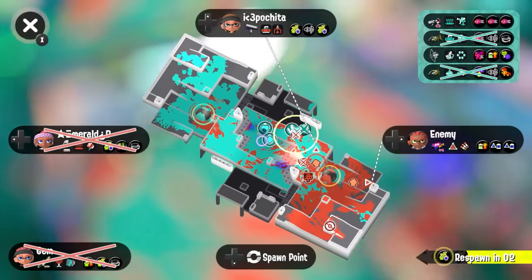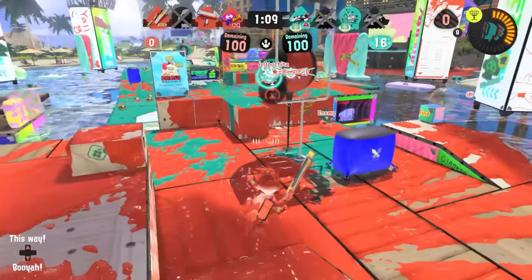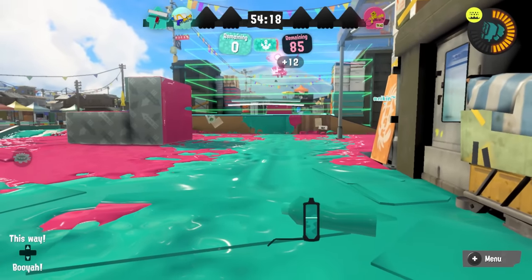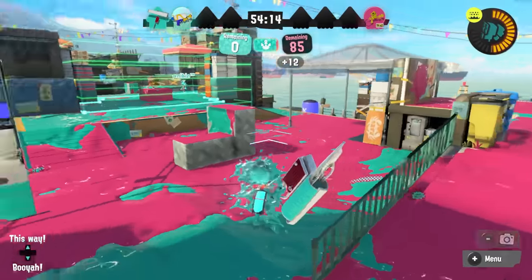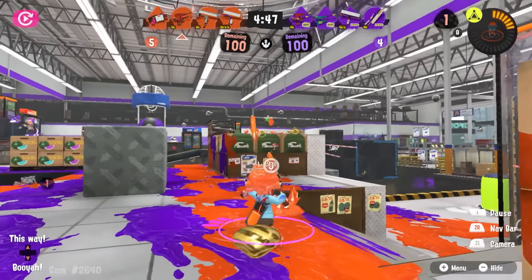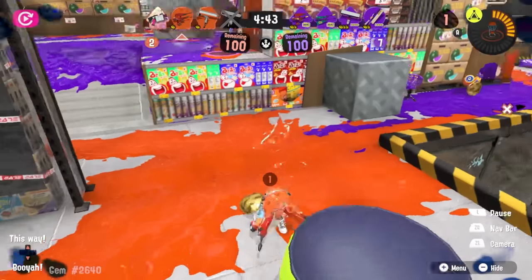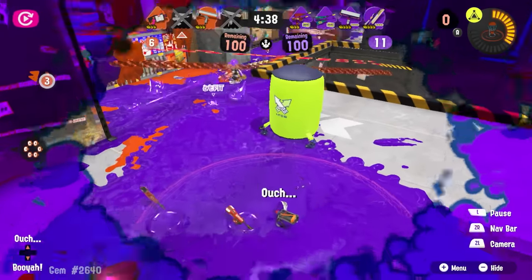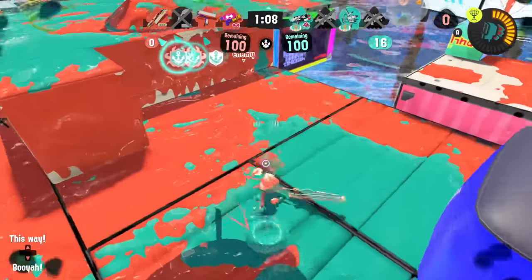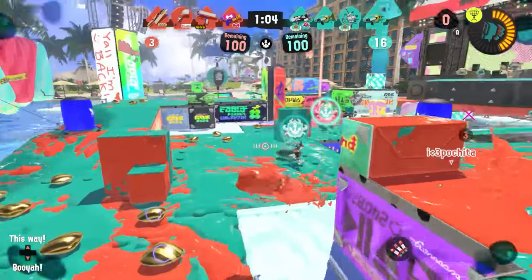Another commonality with avoiding booyah bombs is that you always want at least two safe escape routes. If you only give yourself one way out, it's way too easy for an opponent to pre-fire your escape route or put a bomb there, trapping you between two things that make you blow up. A lot of times as a Kensa Splattershot player, I would throw a bomb next to where the missiles locked on without even being able to see the opponent, because I knew that was the most likely direction they'd want to run away from the missiles.